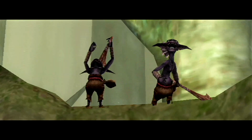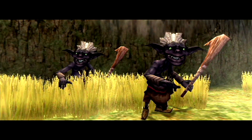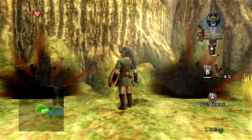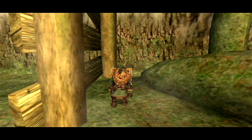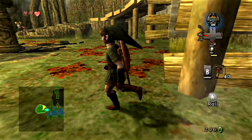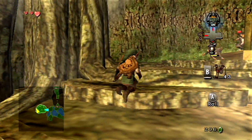These guys are not too happy about that, so we'll just take care of them real quick. Right under the platform that you stepped on when you came in this room is a chest, and it contains a yellow rupee — not a big deal, just easy to pick up. But now that we rescued the monkey, there's really nothing else for us to do in this room, so let's get out of here.